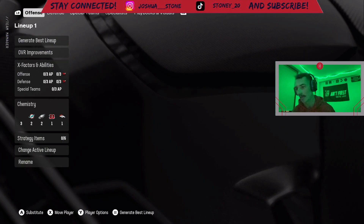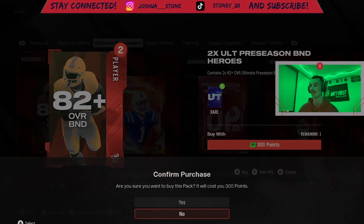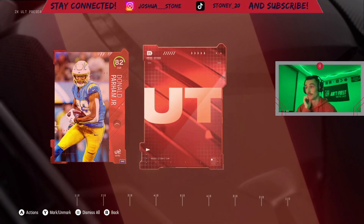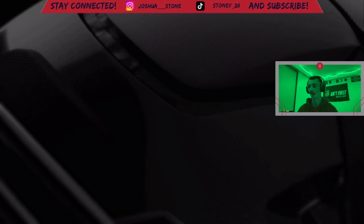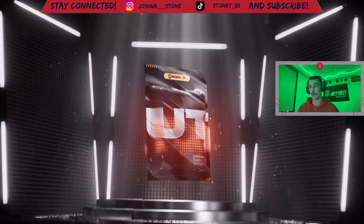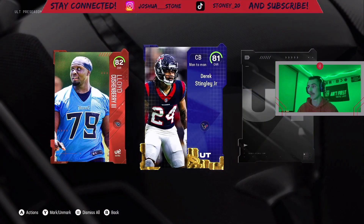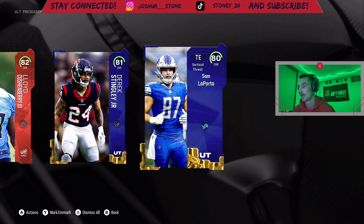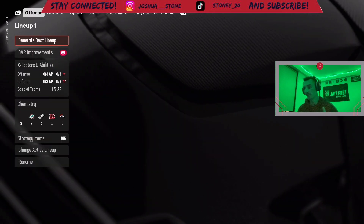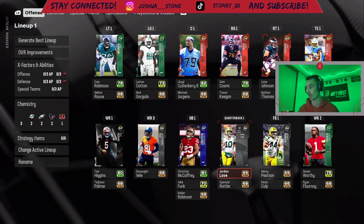We are going to buy the two ultimate preseason heroes - you can't sell them but that's okay, we need players now. We get Donald Parham, which is great for the tight end position we needed one, and then a middle linebacker. We're not getting a quarterback which is what we really need. We're about out of cash and have no quarterback yet - we might have to call an audible. We get a center, and our platinum player is Derek Stingley. We get 14,000 coins for LaPorra - we quick sold him because we have the 82 overall Donald Parham to take his spot.